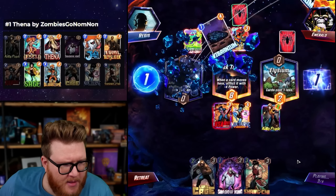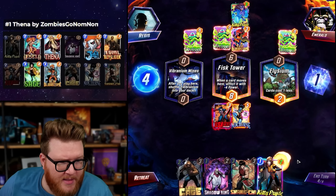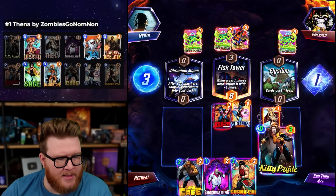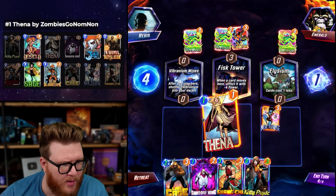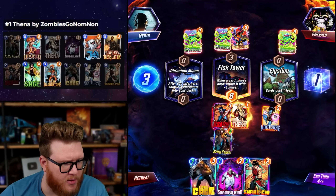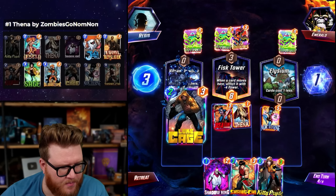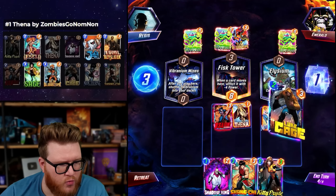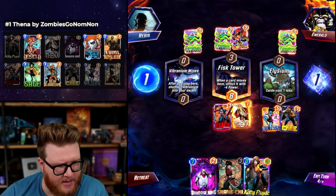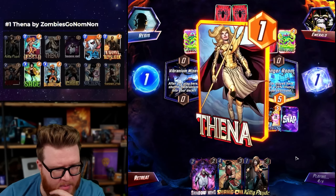Sometimes your deck is too cheap - you can just play everything anyway, so that extra energy flexibility can occasionally benefit the opponent more than you. They seem to be going super hard to zero, which makes me think they have a Sasquatch, which we don't have - but we do have a Shang-Chi so we wouldn't be heartbroken if a Sasquatch came down. Thena is here! This is what I was talking about with Elysium - the opponent's gonna benefit more than we will.